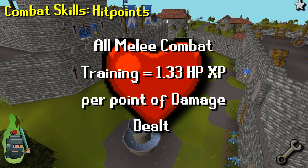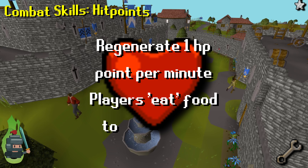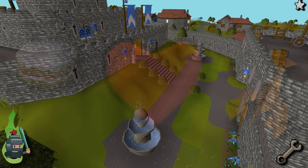Magic on the other hand can be trained without gaining HP levels — see the appropriate guide. Other than that, you will regenerate one HP per minute and food is eaten during combat to restore HP quickly.